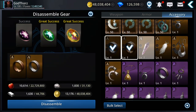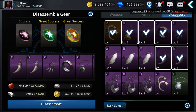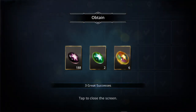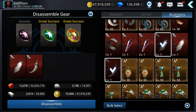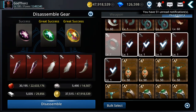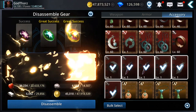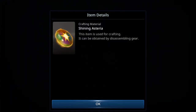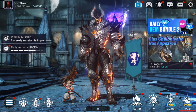I was expecting way more great successes. Let's check the accessories. Wow — four great successes, and from those four I got 20 Shiny Asteria. I should have enough now — let's go check.